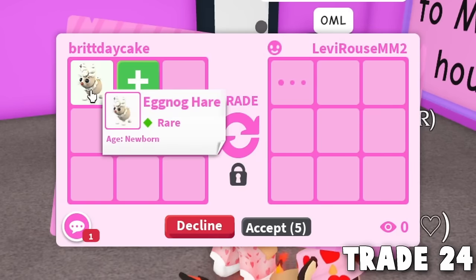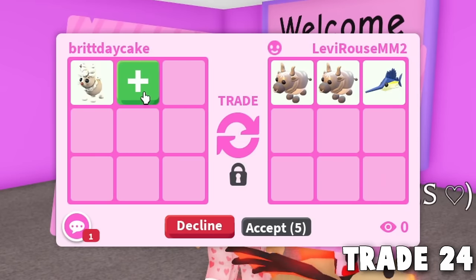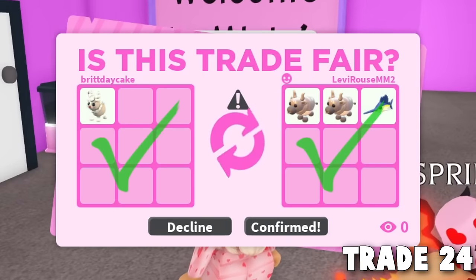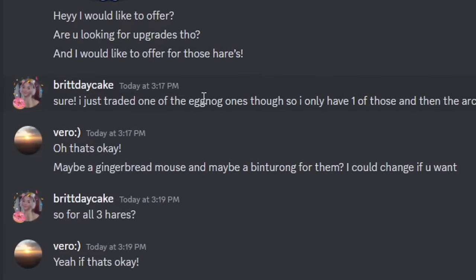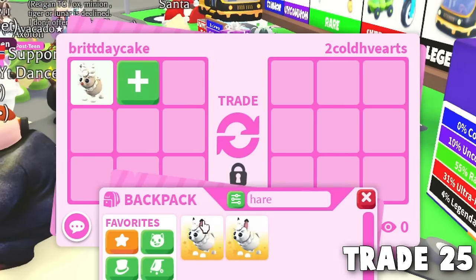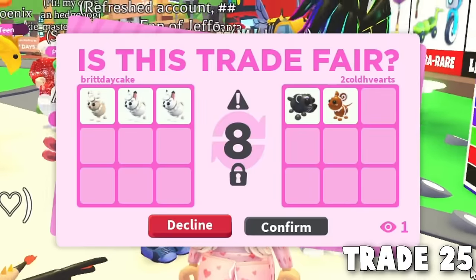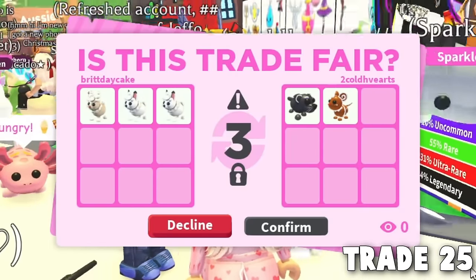Someone wants the eggnog hair and unfortunately giving more ox. I feel like by the end of this challenge this entire thing is going to be oxen — but it's better than nothing. Another trade done. The Discord trades are working well but taking too much time. Someone offered for all three hairs at once, which is helpful. We got a gingerbread mouse back! After this I have an idea that's going to be a little chaotic but move things along faster.